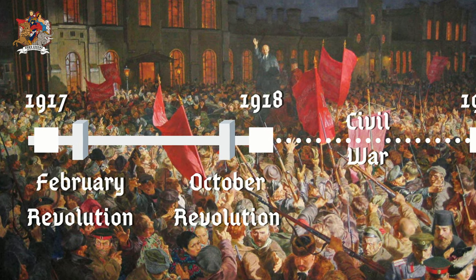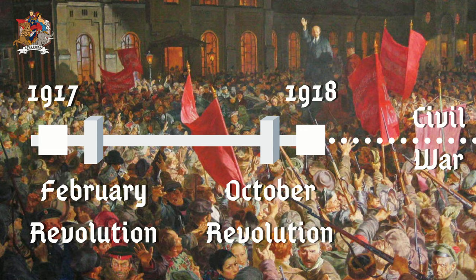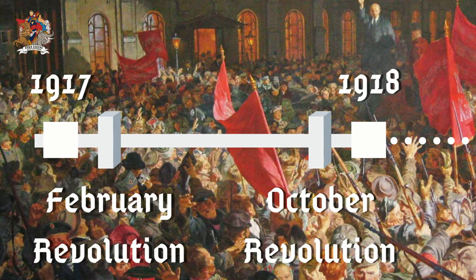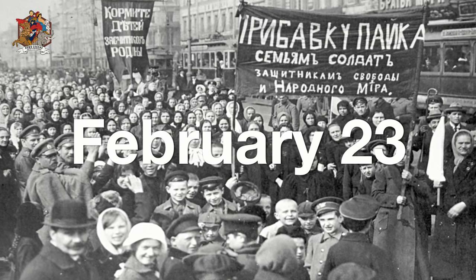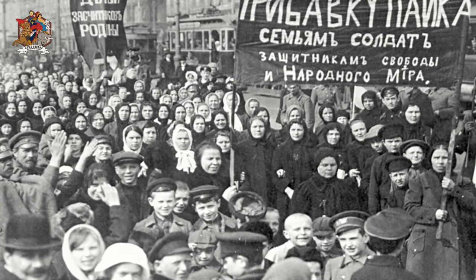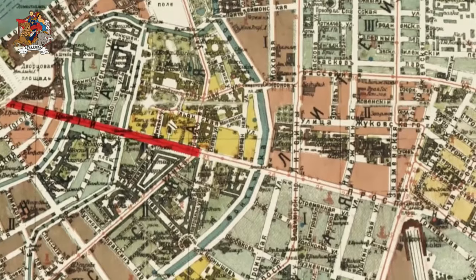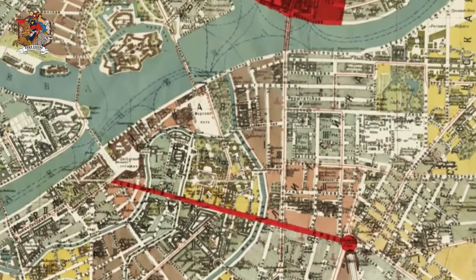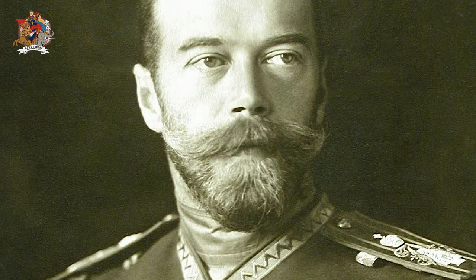Dual Powers focuses on the rise to power of the Bolsheviks between the two revolutions — February to October 1917. A few key dates help frame the context. On the 23rd of February 1917, International Women's Day, unions planned a major protest. Police and Cossacks let the movement march, and thousands joined to protest working conditions and food shortages. After this success, a new protest was planned for the following weekend.